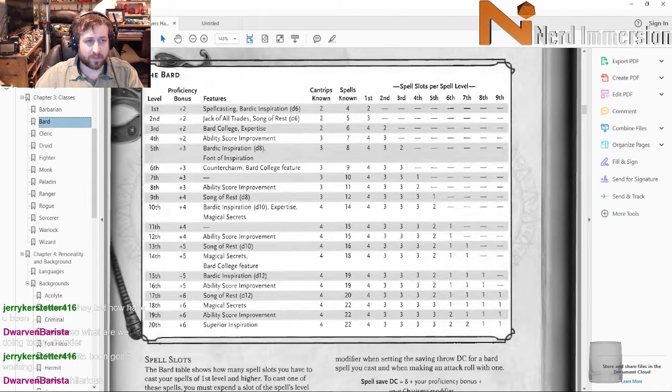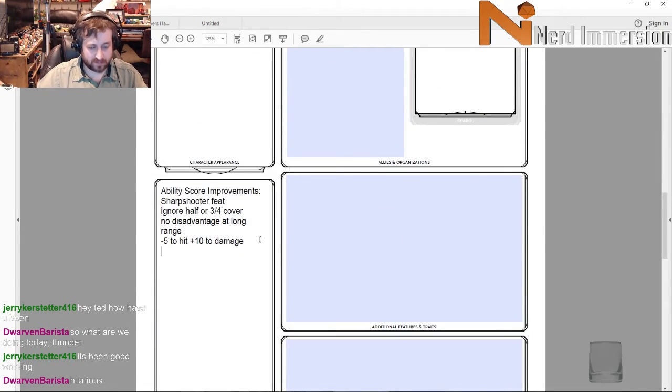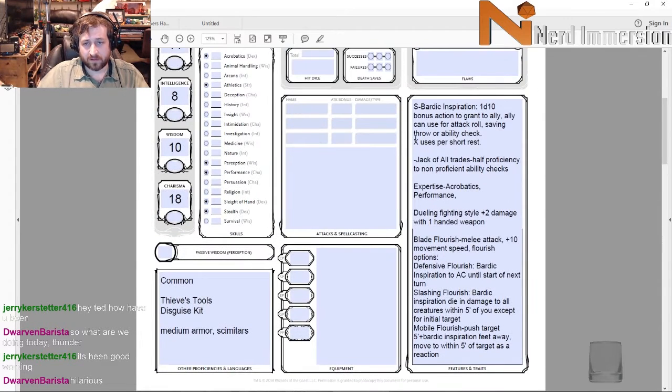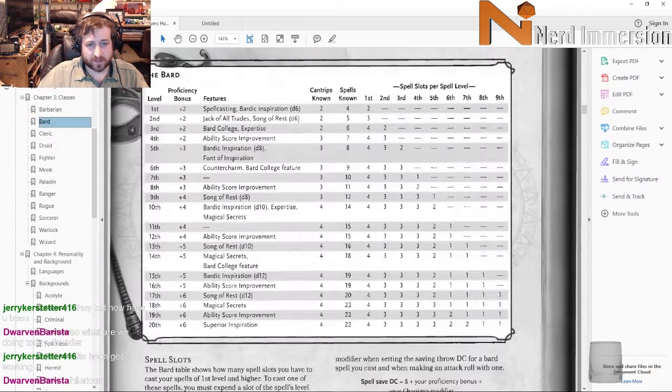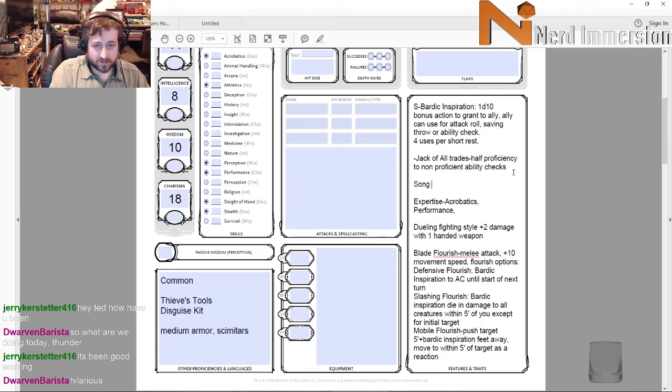At level four ability score improvement, we're going to make his Charisma go up to 18 — nice and easy. That gives us four bardic inspirations. We should also have Song of Rest, and at level 14 this is a d10 during a short rest.